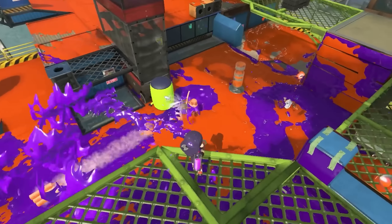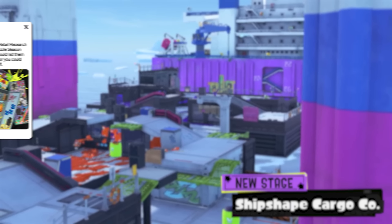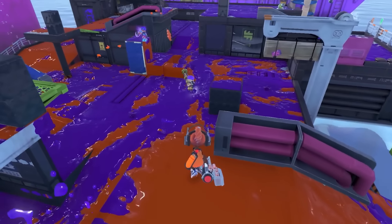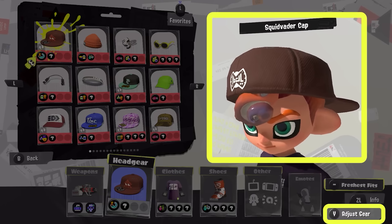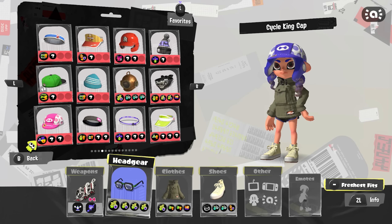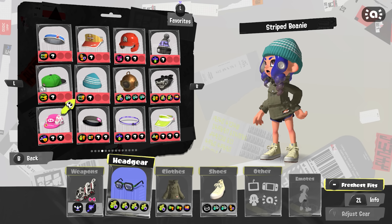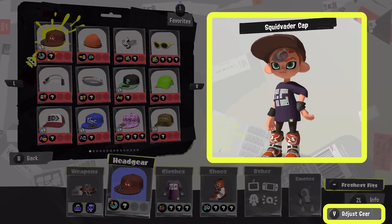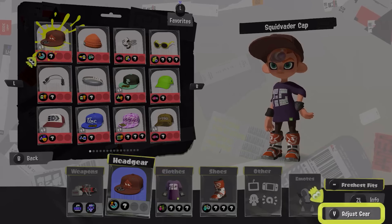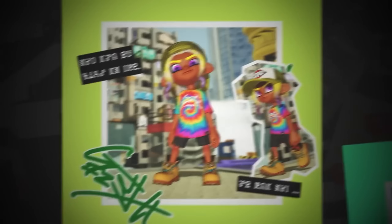And seriously, why not mention the Deep Cut Splatfest? That's a pretty big deal, and it would have gotten a lot of people excited. But instead, they chose to just announce these things on Twitter, so a lot less people ended up seeing them. Also, the trailer put some weird emphasis on certain things, like the new adjust gear feature. I'm glad this feature is in the game, but it's very underwhelming after actually trying it out. It only works with like 15% of the total gear in the game, and it doesn't even work with shoes. I'm not sure why they dedicated a whole section of the trailer to this feature when it could have been announced on Twitter, and the trailer could have talked about the other stuff instead.